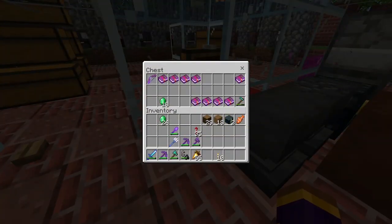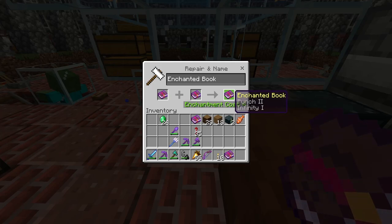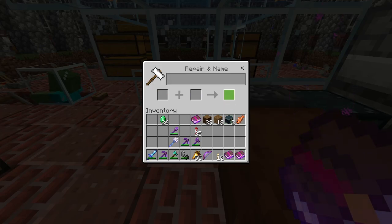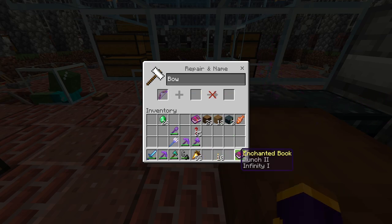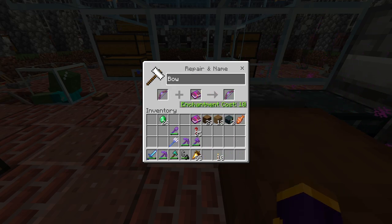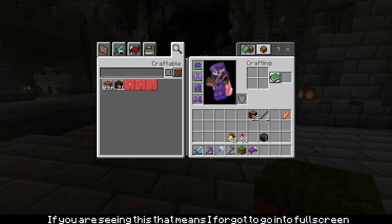I got all the stuff right here. Let's see how far I can get with the enchanting. That should be it — I have enough levels. What should I name it though? Dude, literally the greatest name — Wab. Just bow back.